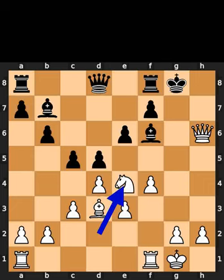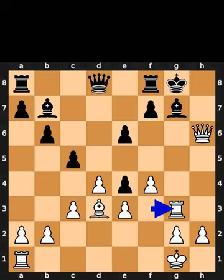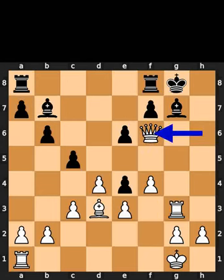White takes the knight on e4 using the knight. Black takes the knight on e4 using the pawn. White plays rook to f3. Black plays bishop to g7. White plays rook to g3. Black plays queen to f6. White takes the queen on f6 using the queen.